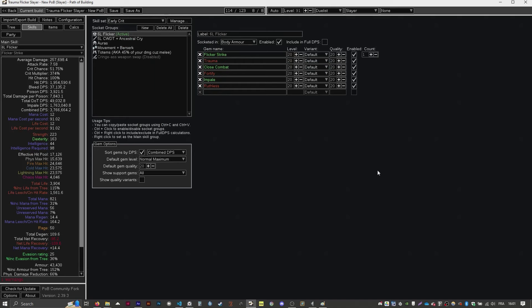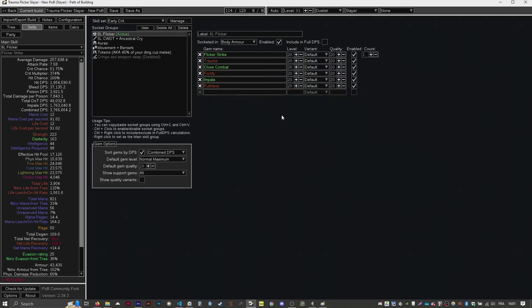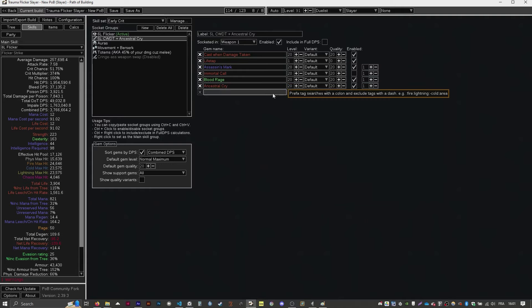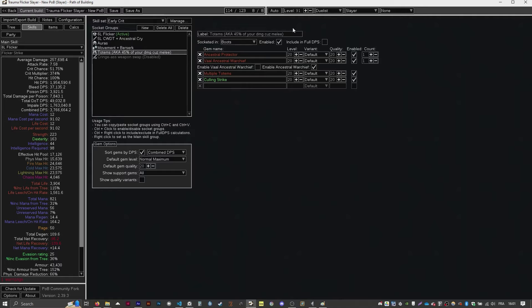Here's the Flicker setup. Remove Ruthless on a 5-link. Melee Feast would be slightly more damage than Ruthless, but the reduced attack speed feels less good and generates less trauma stacks. No Brutality because of Tainted Pact. No Multistrike because we want to gain trauma every attack, not 1 out of 3. Trauma Support deals damage to us, so we take advantage of it once more with a Cast When Taken setup, plus Ancestral Cry, movement speed setup plus Berserk, obligatory totems for melee builds, auras, and that's pretty much it.